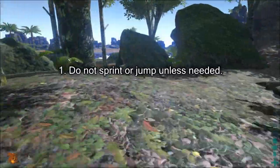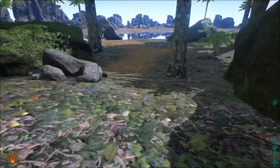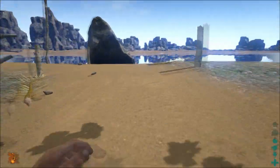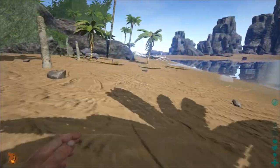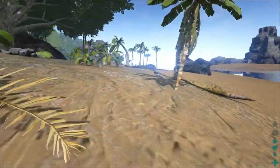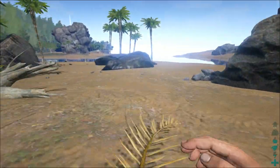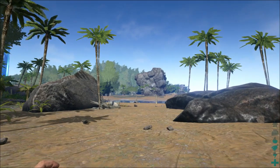The first tip I can give you is not to sprint or jump unless needed. I've said this many times before in the previous video and I want to say it again. If you sprint, jump, or do anything that requires energy when you don't absolutely need it, you will drain a lot of your water and your food. If you look on the right-hand side, you'll see my energy going down, but as it recovers, my water rapidly — very rapidly — goes down, and the food slightly less so but still significantly.